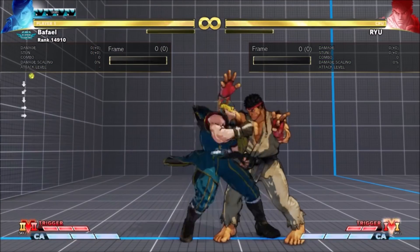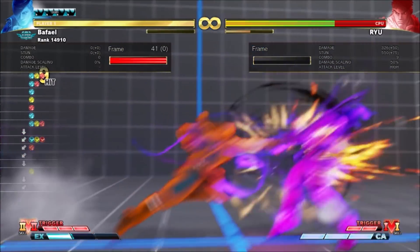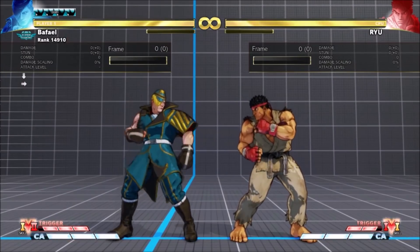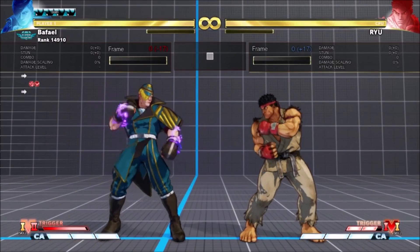It's not part of Ed's optimal 2-bar. For VT2 activation, it's plus 11 on block, but Snatcher cancels are interruptible.